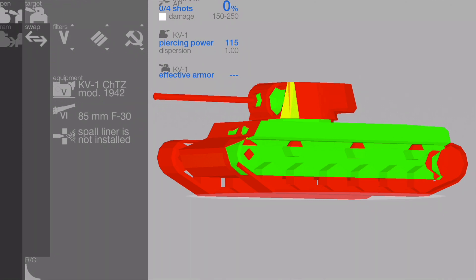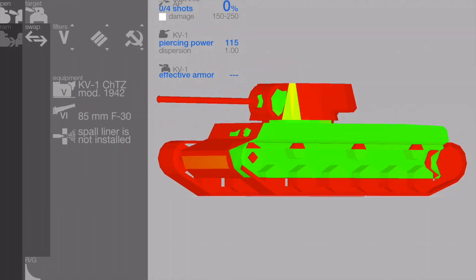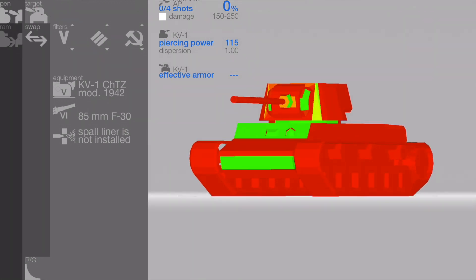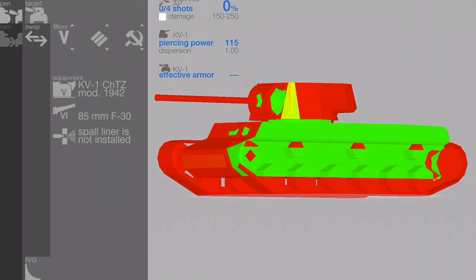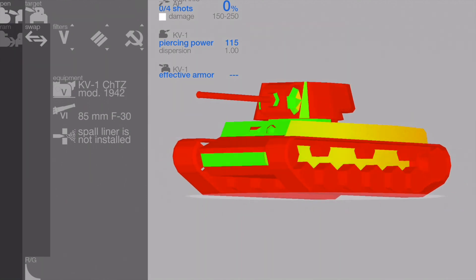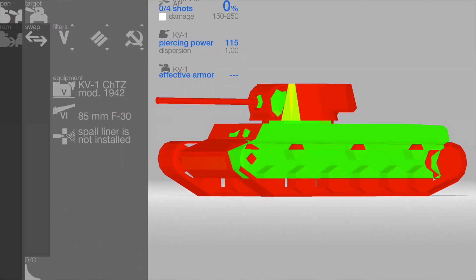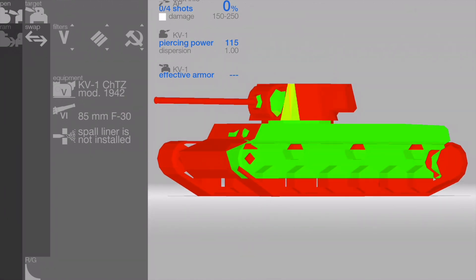When you know that however you angle the enemy tank will be able to penetrate you, you can wiggle your tank like this. You'd be exposing either your heavily angled side armor or your heavily angled frontal armor, which means your opponent could be confused and have a harder time deciding where to shoot at you.